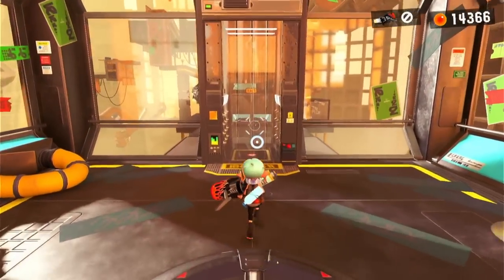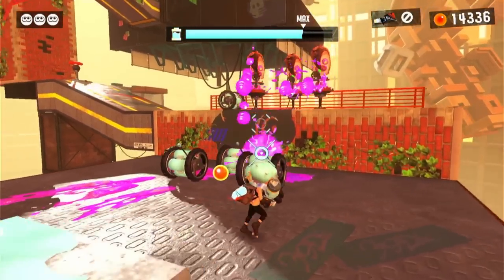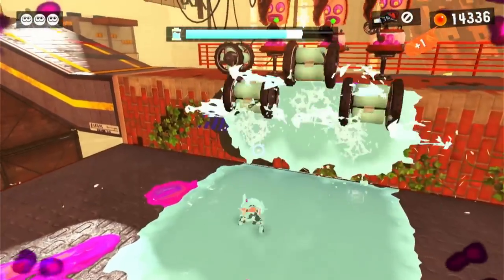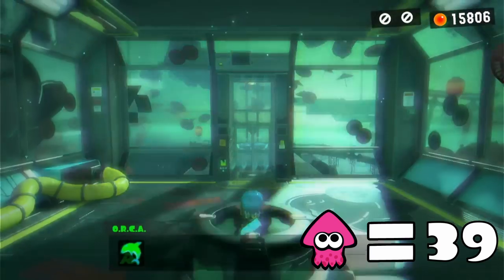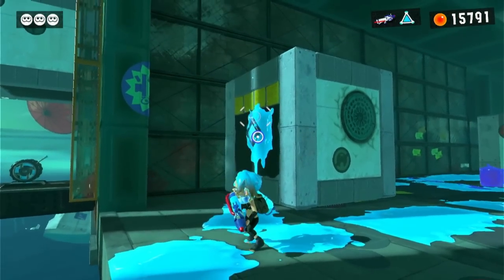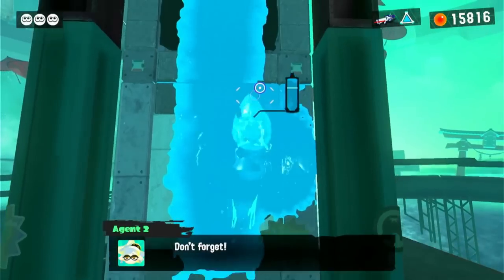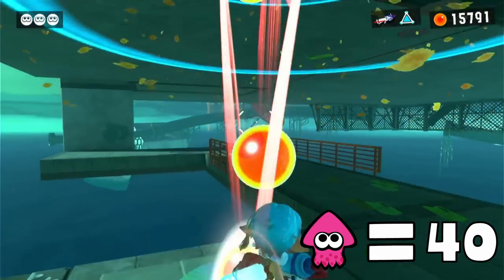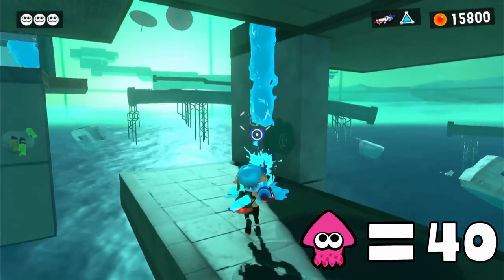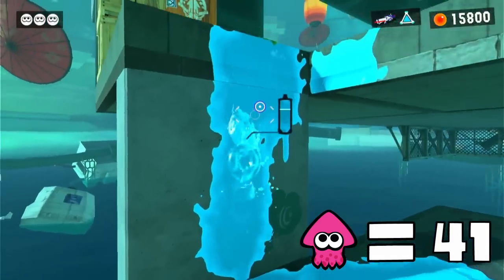'The Ink Conservation Project' was our next level, and we were tasked with completing this level with a very limited supply of ink. This is a pretty short level, but we do have to use one squid to climb up this short ledge and this ink gusher. 'Switching Things Up,' our final level in the second section of Alterna, has us ink some splat switches to build a wall we'll eventually need to climb up to reach the goal — that's one squid. But in the first half of the level, we also need to drop down to an area with another wall we'll need to climb to get to the second half. Two squids were needed.